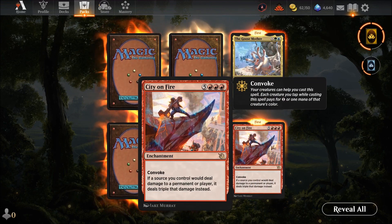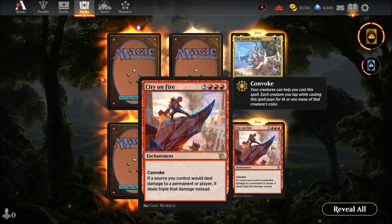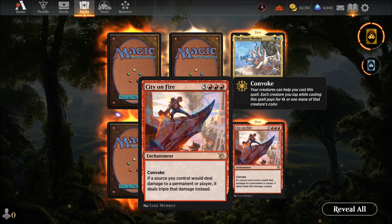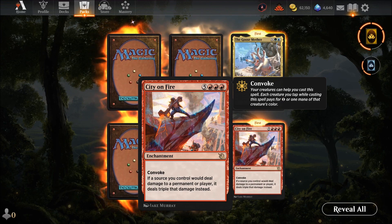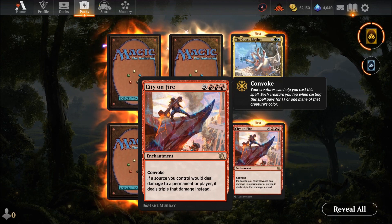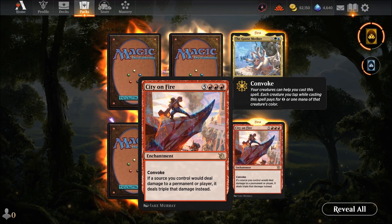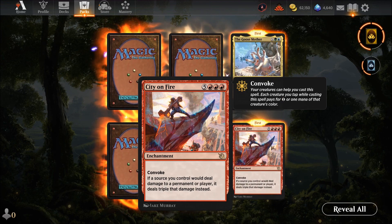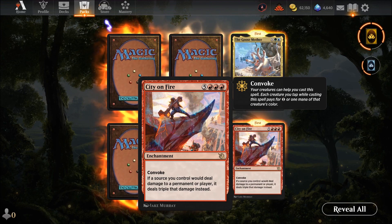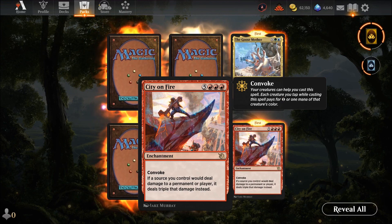City on Fire — eight mana, never going to happen unless you have a lot of weenies. If a source you control deals damage to a permanent or player, it deals triple damage instead. It sounds great but it's a tough card — you'd need five or six weenies to make it worthwhile. Kind of a mixed bag; one of the less impressive cards honestly.